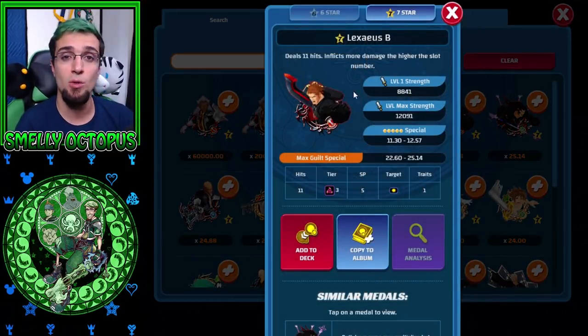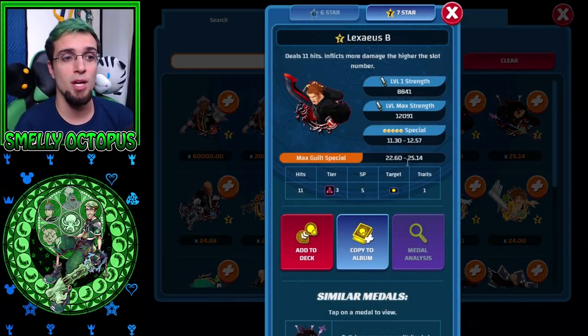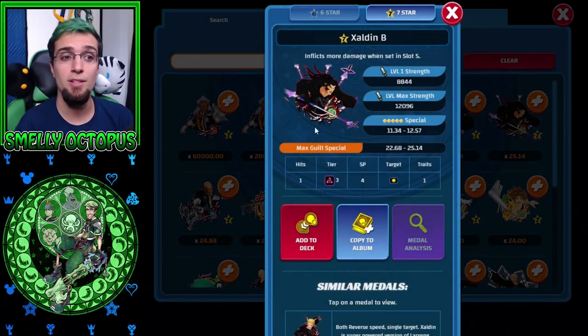Then we've got another event medal that's no longer around — Lexaeus B — who's got a multiplier of 25.14. He just needs to be in the 5th slot or the Pet Slot to do the most damage. Then there's Zaldin at 25, so we're still above 6-stars, and he has an easy condition inflicting more damage with Slotted Medals. He's going to shine at the end of a Keyblade, most likely Divine Rose, and he is single target so you can choose who you're hitting.